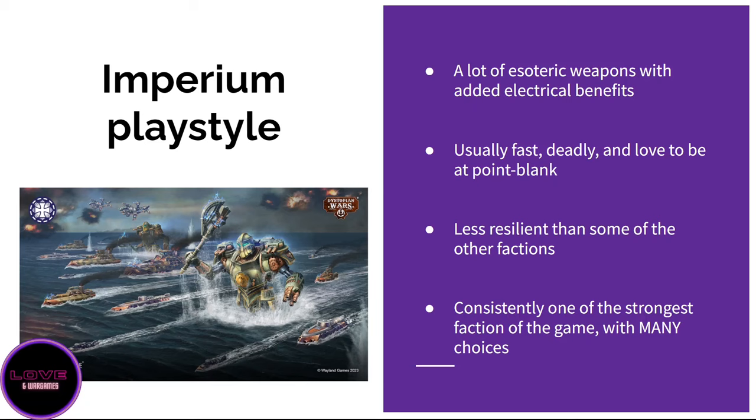The Imperium has a lot of esoteric weapons — their own variations on gun batteries, rockets, torpedoes, etc. They usually have a little bit less dice but have keywords like TAG which piles up disorder a bit faster. They also have very powerful electrical weapons like heavy storm clouds and storm bringers, which are really powerful. The Scandinavians have a lot of those. The Imperium in general, and especially the Scandinavians, are very fast, very lethal especially at point blank, and very good at boarding.